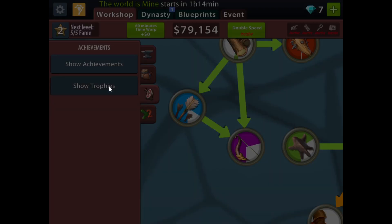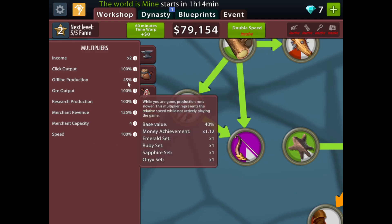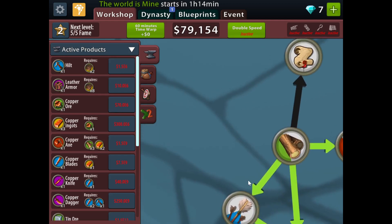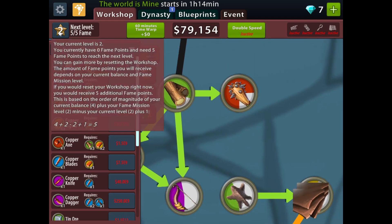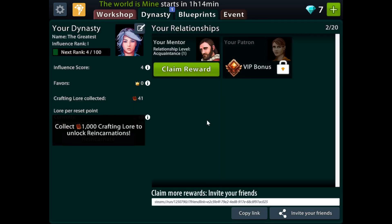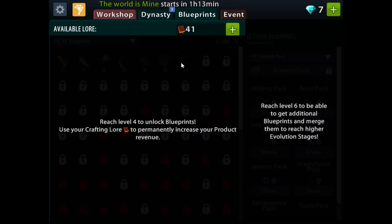There are trophies and stats. Offline production is 45 percent. Once you reach a certain level you can restart again, but we're gonna do that in a bit. Reach level four to unlock blueprints — I think I'm only at level two right now.